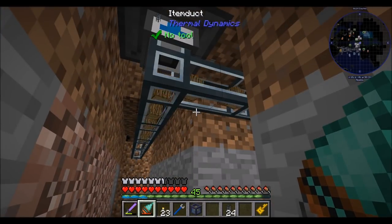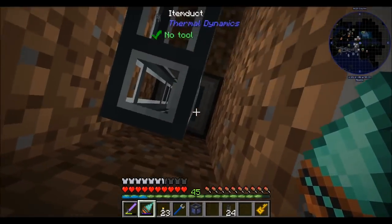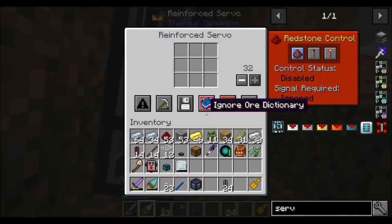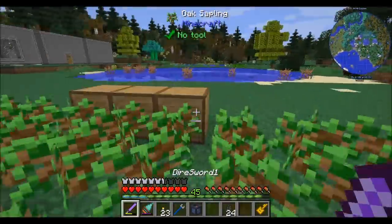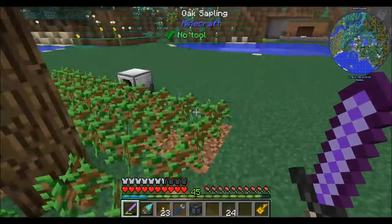And then these guys are going to route over there. And then the wood and the apples — maybe it already moved them. So you'll plant those guys. And now we've got wood, saplings, and apples. Perfect, everything's working beautifully.